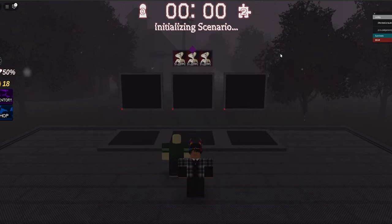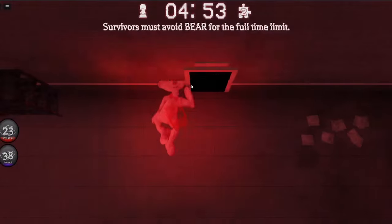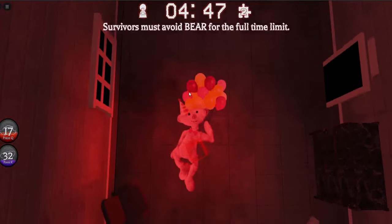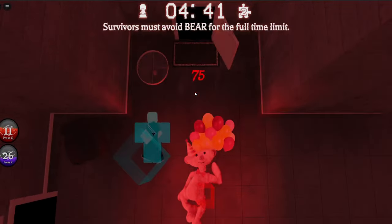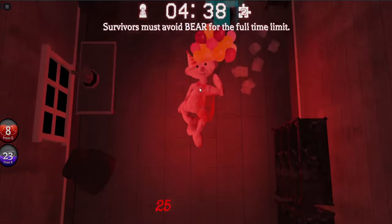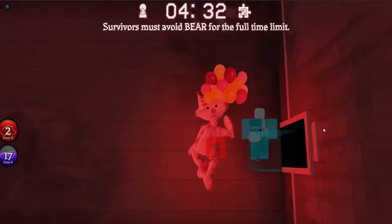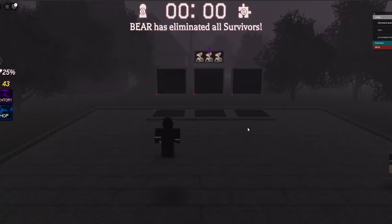We'll check out Sam in a second, but we are actually Bear. So as you see, it's just a top-down perspective for Bear. We're in Anemoia, which is one of the maps in the game. I think there's Anemoia, Lab 56, and Haunted Mansion among the few maps. They're really, really good maps. I just found a guy already — as a Bear, you can see them highlighted. All you got to do is chase them. Every single time you go through a door, you get teleported to another section of the map.